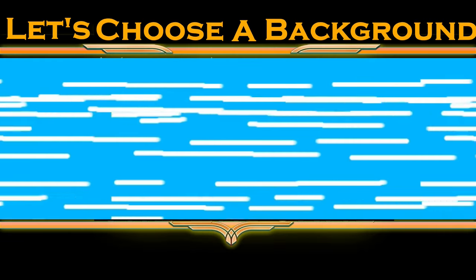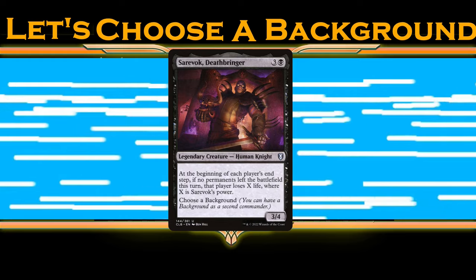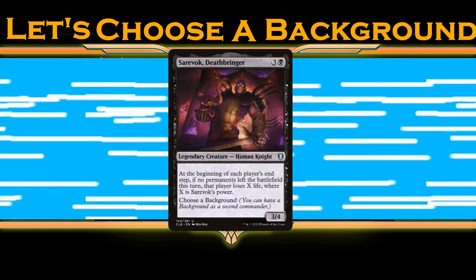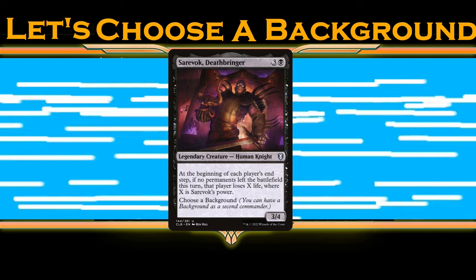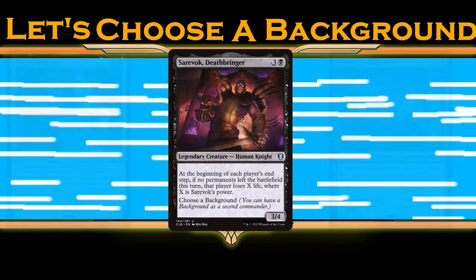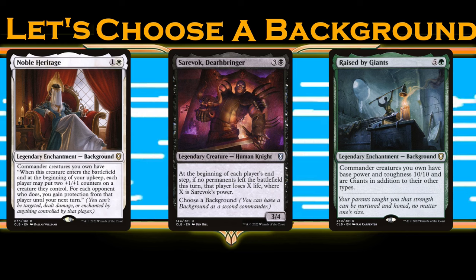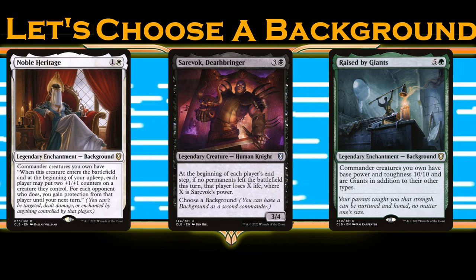Now let's choose some backgrounds. Serevok wants enemy life totals low to be as large as possible and for enemies to not have permanents on their turns — removal accomplishes a lot of these goals, particularly removal that can deal damage or grow Serevok. Noble Heritage and Raised by Giants are both great choices for this, since both grow Serevok, give access to lots of removal and protection, and provide additional growth effects.